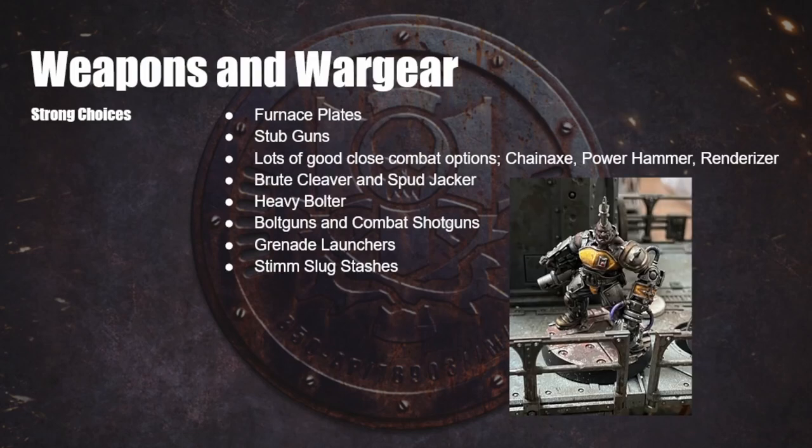Let's move on to the weapons and wargear, starting with what I've called strong choices — options that are pretty much always a good choice. The first two are Furnace Plates and Stub Guns. Furnace Plates are your unique armor — they give you a 6-up save and a 5-up save if the shot is coming in from your front arc, which more often than not will come into effect. Furnace Plates are 5 credits, which is just really good value for armor.